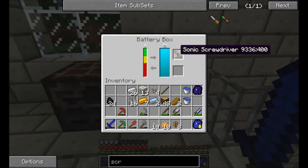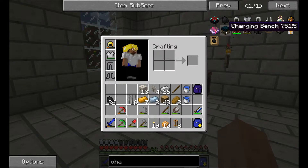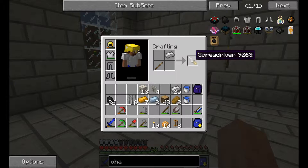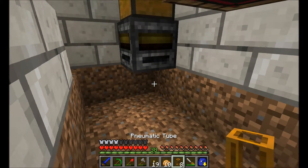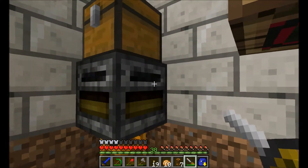We need to go charge the sonic screwdriver in our battery box before we can use it. Okay, I've put away my sonic screwdriver because I couldn't get it charged. It might be that you now need the charging bench — a fairly recent addition to Red Power — and maybe you can no longer charge it in a battery box. So in the meanwhile, I'm going with the good old-fashioned screwdriver. Now I should be able to right-click this machine to rotate it, but I'm not quite sure which direction is the right way.